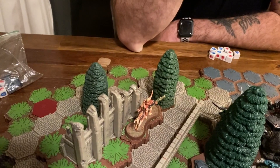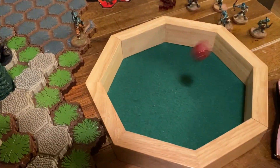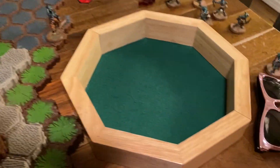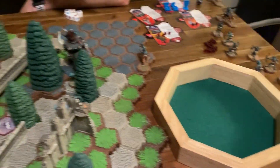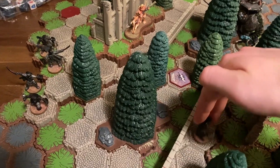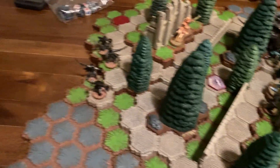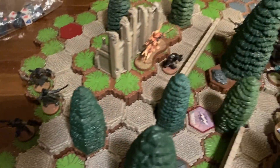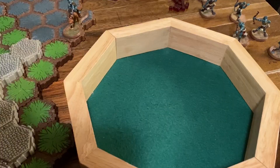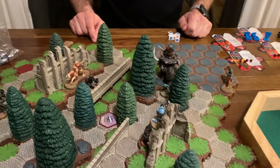Turn three. Miberksa shifts over and tries paralyzing stare on that Arrow Grut — 11 doesn't do it, so we'll just do a normal attack. Actually you do have height, so attacking down for two — that's an insta-kill. Running in, trying to finish off the Ice Troll Berserker. One attack on Hrognak for three — only takes one wound. He's got two life left. That's my turn.